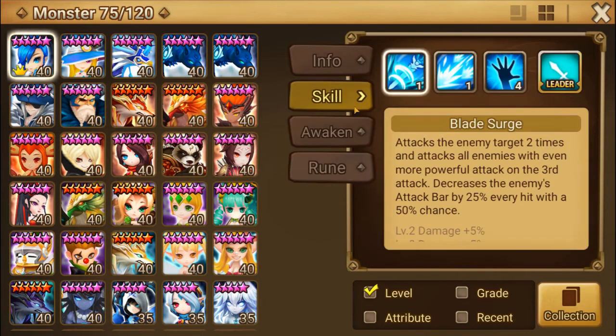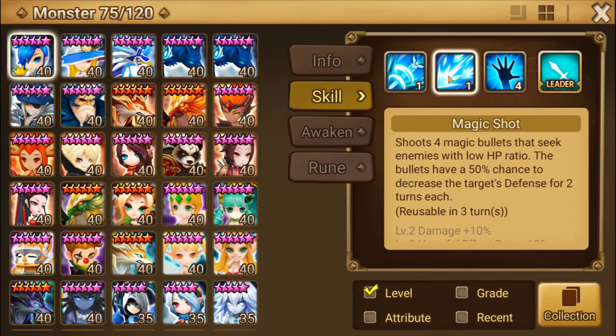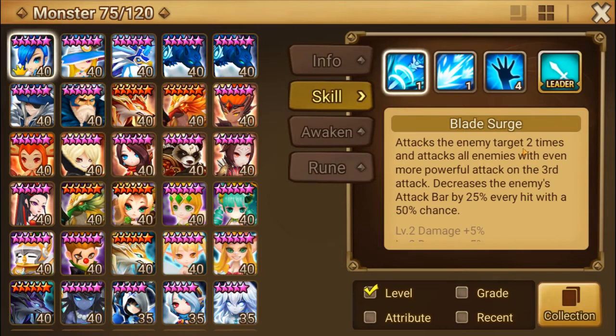Part of the reason she's good is her third skill is an absorb — she recovers HP according to the damage dealt and it's an AOE. I don't even have mine fully skilled out yet. Her second attack is also sort of an AOE — it's a random AOE so it could possibly hit the same monster four times, but each bullet has a chance to do a decrease defense. Her first one attacks an enemy target twice and then on the third strike it attacks all enemies. So she's basically got AOEs across the board. They give her to you shortly after you progress a certain way through the scenario and I would definitely recommend building her up — she's usable in a lot of different areas of the game, so she's definitely worth building.